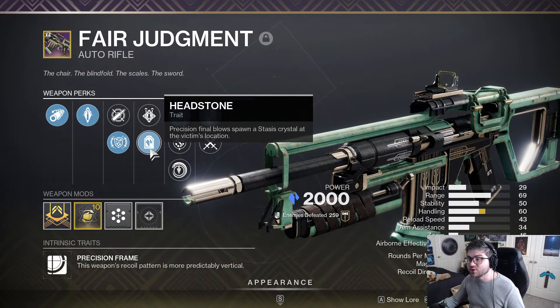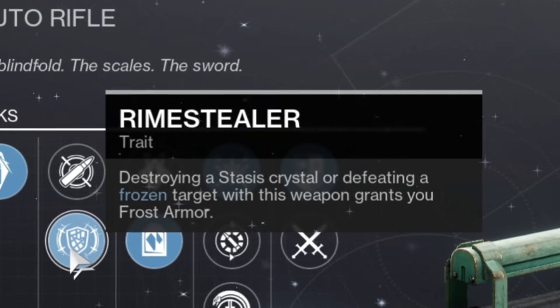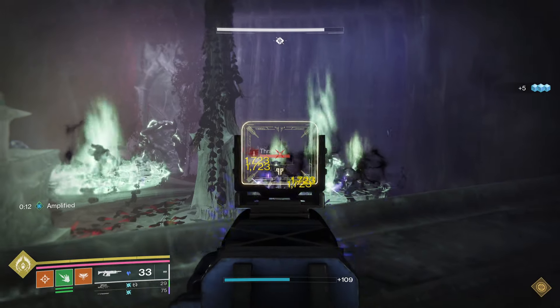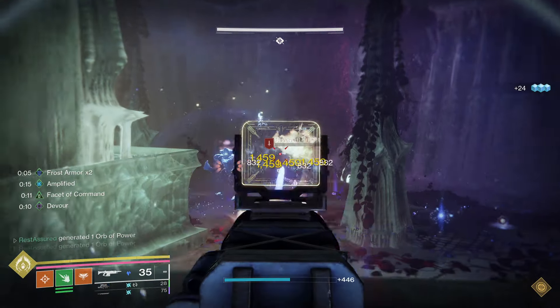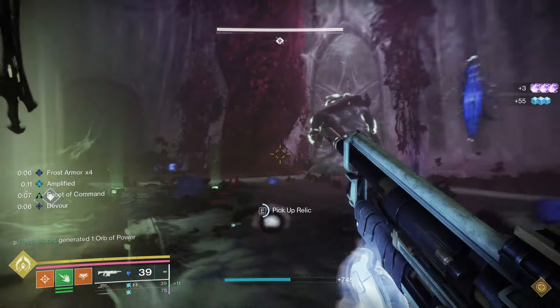So real quick, if you don't know what the two perks do — we have Headstone, which on a precision final blow spawns a stasis crystal at the victim's location. And then Rhyme Stealer: destroying a stasis crystal or defeating a frozen target with this weapon grants you Frost Armor. Frost Armor grants you damage reduction, which is obviously very strong for survivability. They synergize together because one makes a crystal and destroying the crystal gives you the Frost Armor.